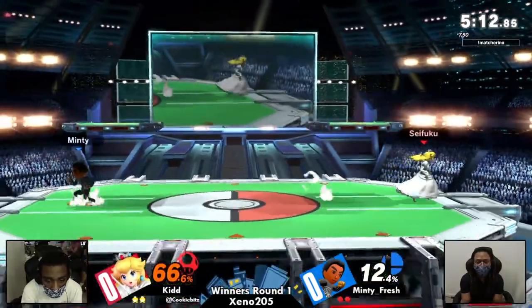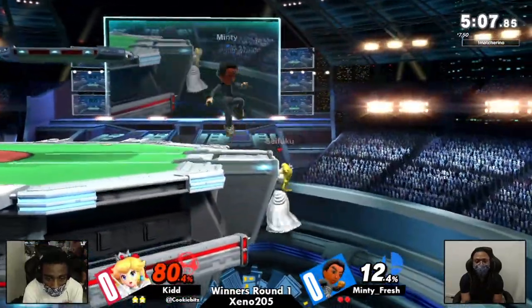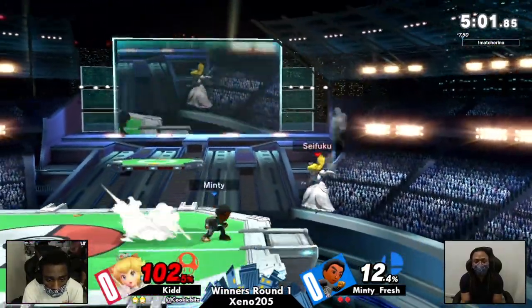We still see Minty trying to play a little bit back and take advantage of the small lead. Taking use of the shot put. That up B to cover is scary, no doubt. I wonder how early that kills — I think that was the buffed up B for Mii Brawler.